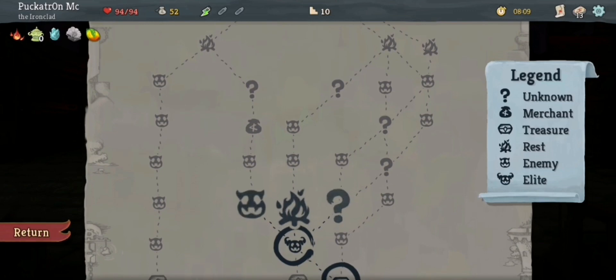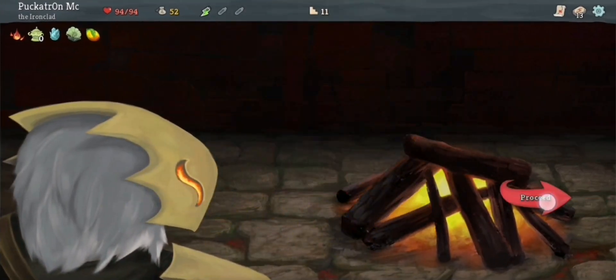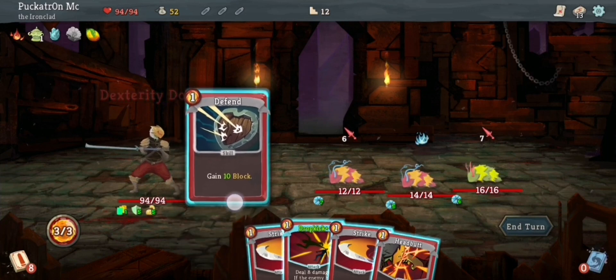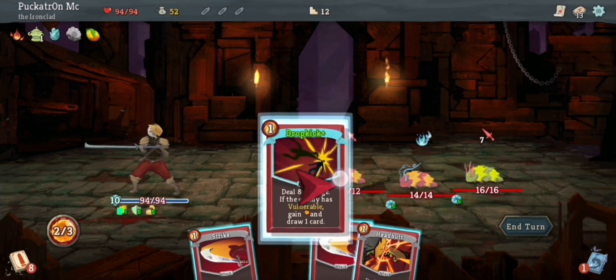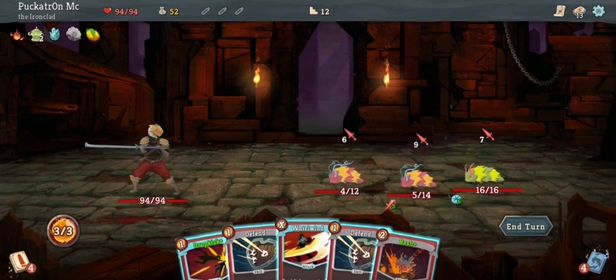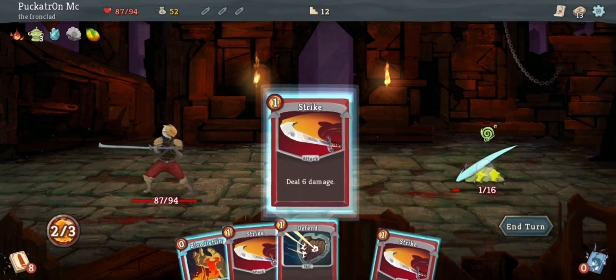Do I want to go to the shop, or do I want to upgrade? I want to upgrade. Let's upgrade the Dropkick card — it's just a little bit more powerful now, and because I'm building around constantly bringing that one out, I want it more powerful. First of all, I'm going to use my potion to buff my defence — ten blocks — so the first attack will be blocked and the second one won't do any damage. Dropkick, Dropkick, Headbutt. I'm going to take seven damage but I'm going to heal for six, so it'll leave me at 93 at the end of the fight, which I'm more than happy with.